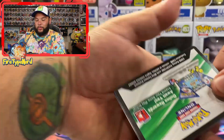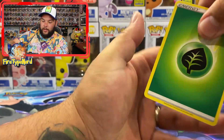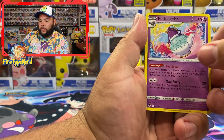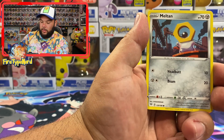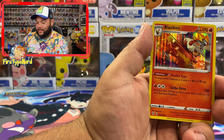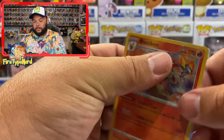So I wonder if we're going to pull the Charizard out of this box — it can happen. Ursaring, Polteageist, Kangaskhan, Nickit, Bounsweet, Snubbull, Meltan, Bunnelby, Ampharos Reverse Holo, and a Blaziken Holographic. Not a Charizard, but it's still pretty cool.